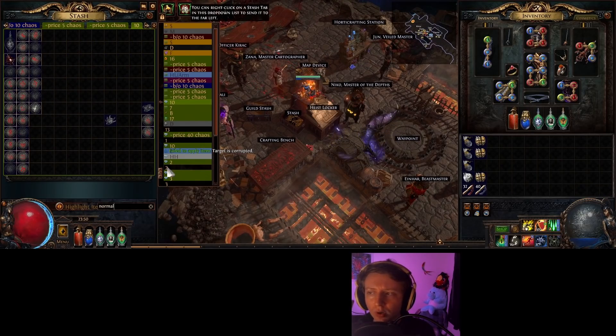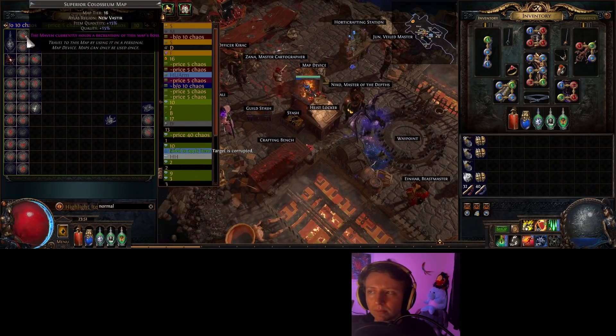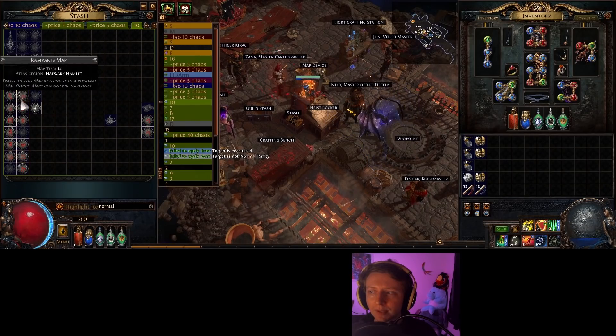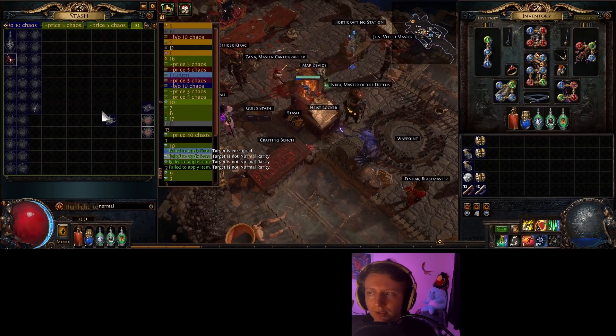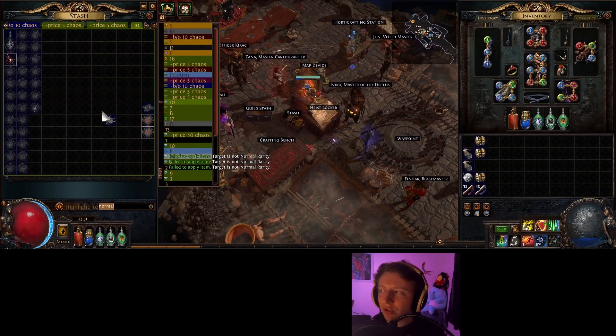I scour all the magic maps I have, then search for Normal and Alk all the normal maps at once. We can get a lot of this done at once and now they're all rare.